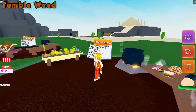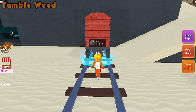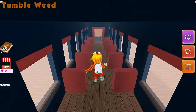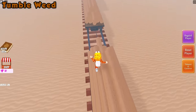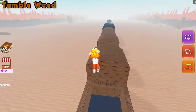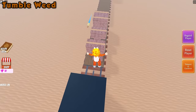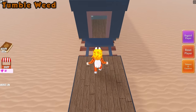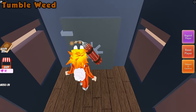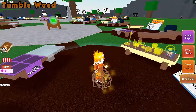For the tumbleweed ingredient, go ahead back to the desert and wait for the train to spawn. I got on the train in time, so watch out for bullets being shot at you. If you fall off the train, you will die and have to restart. Once you get to the front, place the dynamite. Go ahead and grab that tumbleweed, teleport back to your cauldron and place it on in.